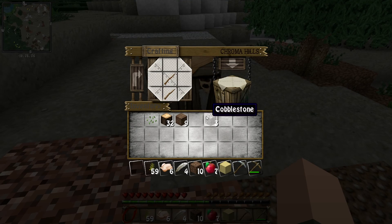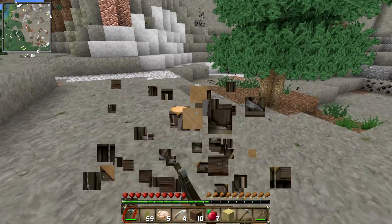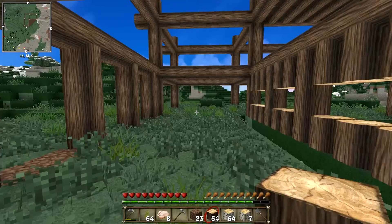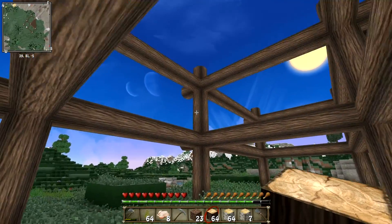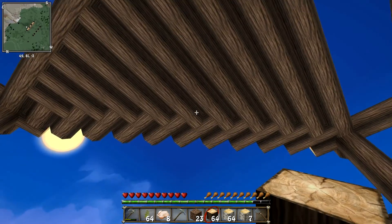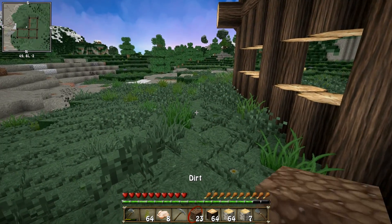Two sticks, three cobblestone — beautiful. So guys, I'm going to go away for a minute and collect the rest of the wood and I'll come back when we're back at the house. See you in just a second. Right then guys, I am back — as you can see I've done a little bit of work. I've actually gone and doubled the layer and added a bit of a porch to the top roof.